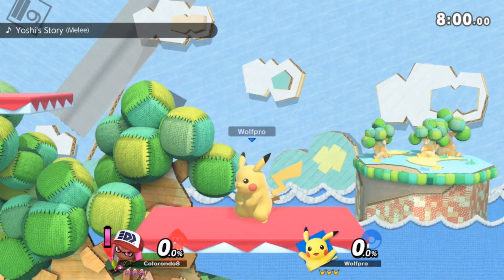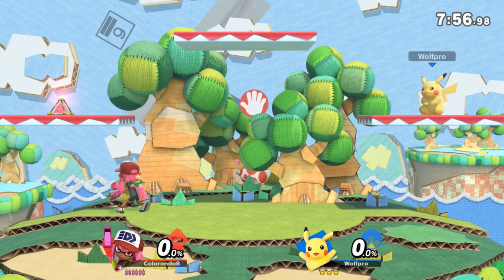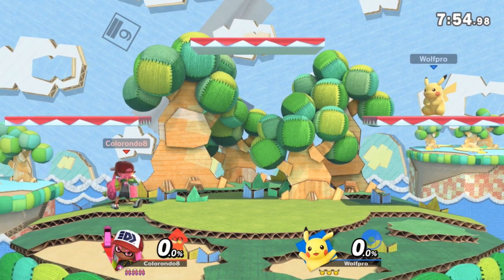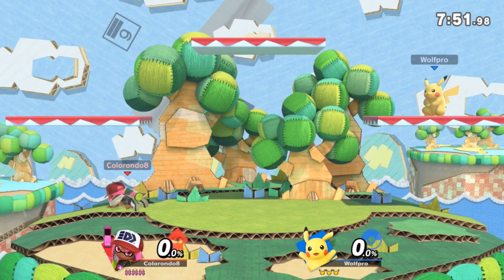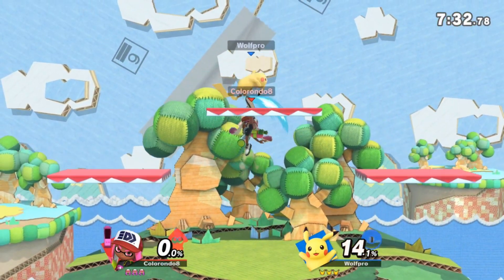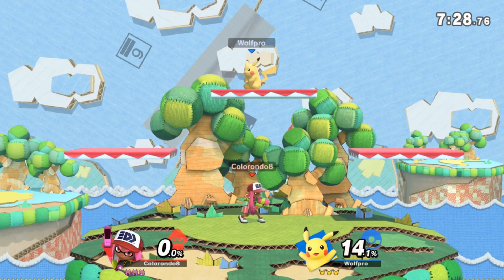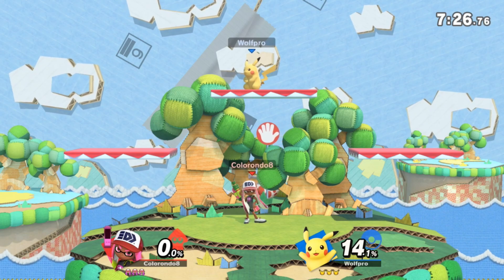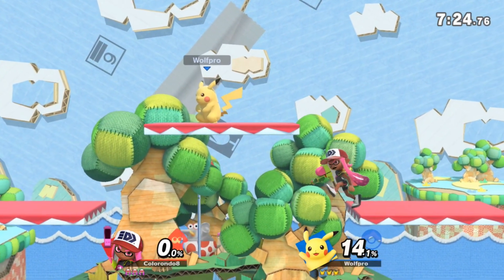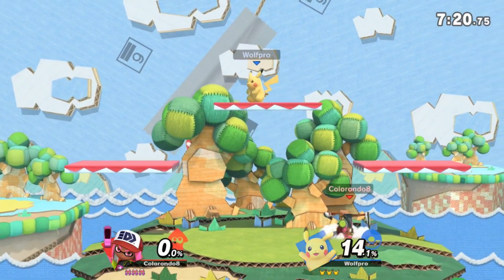That stage is going to be Yoshi's Story. Yoshi's Story is kind of similar to Kalos where you can't really ledge trap with Splat Bomb on this stage, which sucks. Another thing I really don't like is that in the middle of the stage at 0%, on some characters when you do up throw, the opponent can tech on the top platform when you try to up air, so you have to go for a read. If you play on this stage as an Inkling main, it's very annoying. But those are really the only two things you have to worry about when playing here.